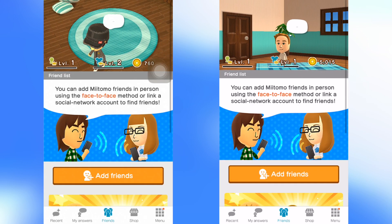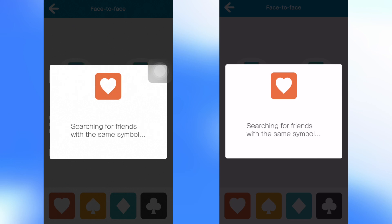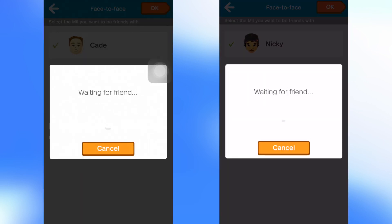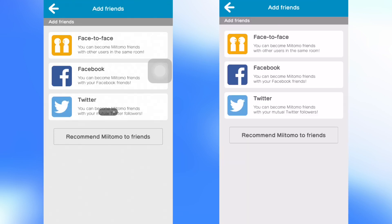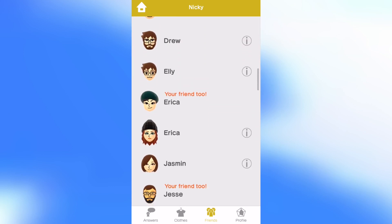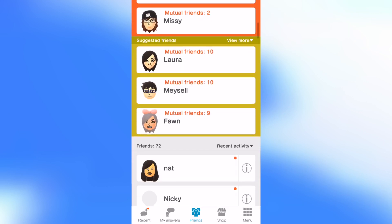There are people in the comments saying 'I don't have Twitter, I don't have Facebook — it's pointless for me to get the app.' Because if you don't have friends you can't answer people's questions or comment. You certainly need a couple of friends at first just to get started. If you lack social media, add at least one person you know face to face — then you can mine through your friends' friends list and just send a request. It'll even say 'one mutual friend in common,' and there will sometimes be suggested friends as well.